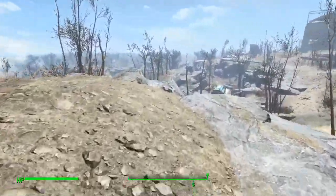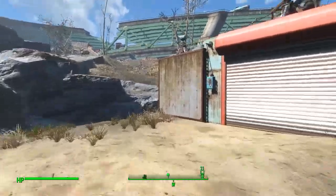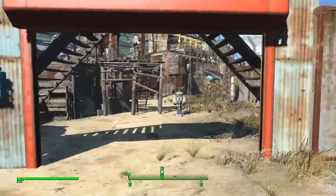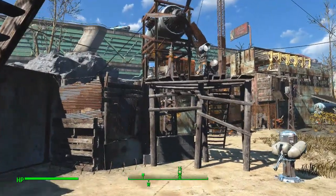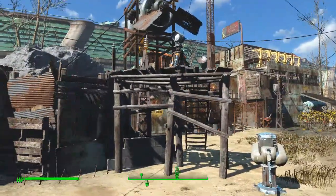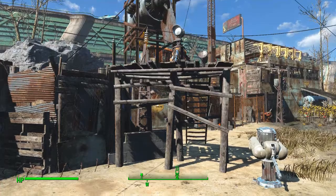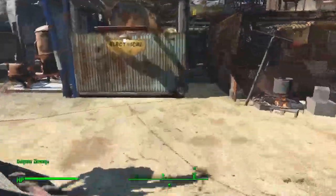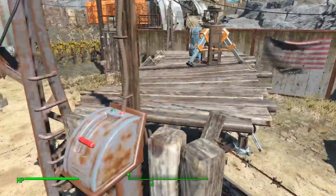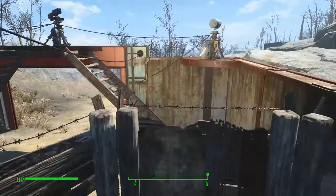By the way, I'm gonna fix that before you guys get it so you don't have a little gap there. Anyways, let's go in and take a peek. This is the original setup that you had here - just the little guard post and that bridge up there. You've got a place where you can actually come up here and be able to take pot shots at people coming in.